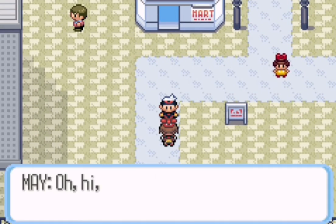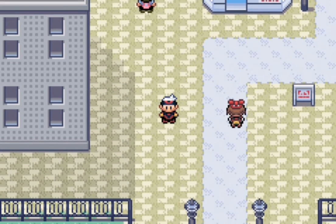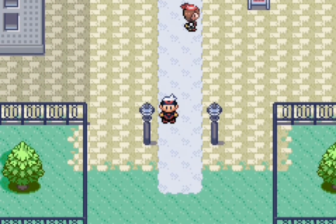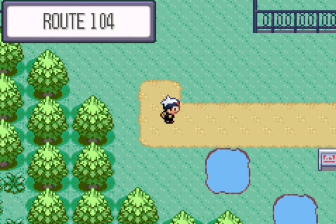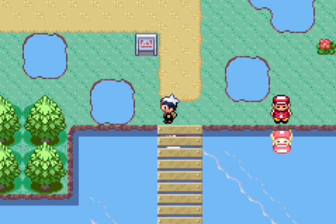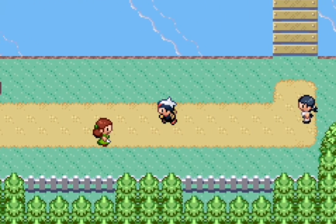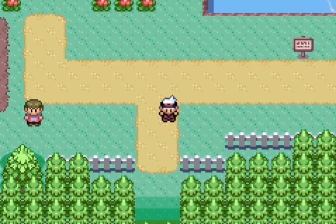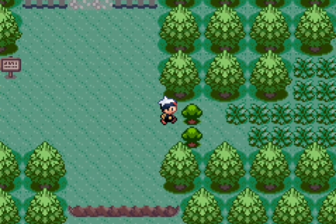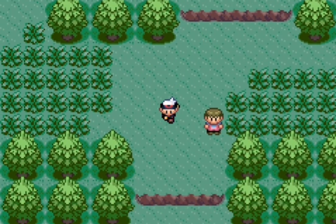Here's May — she's just kind of standing there and talks about Pokemon she caught. In Emerald she will battle you, but in this game she just stands there and talks. Next up on our list is to go to Dewford. If you use Cut over here, you'll find a lady who will give you the Miracle Seed and a couple items as well.